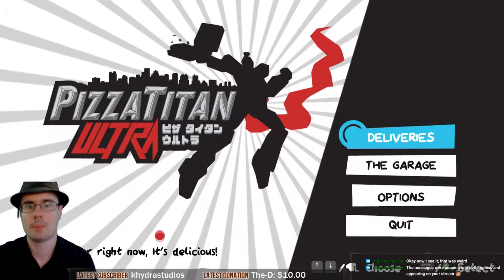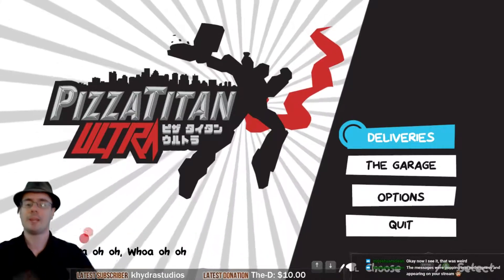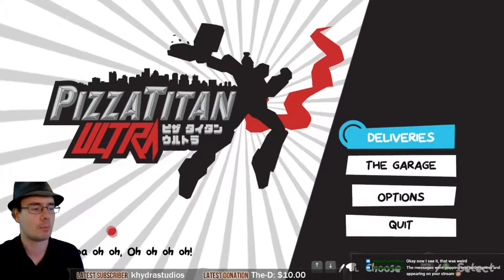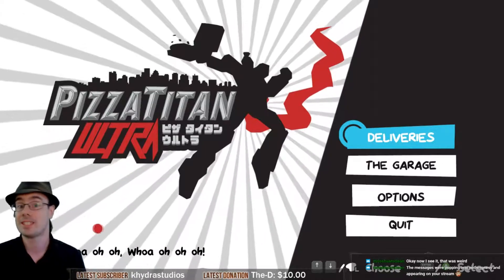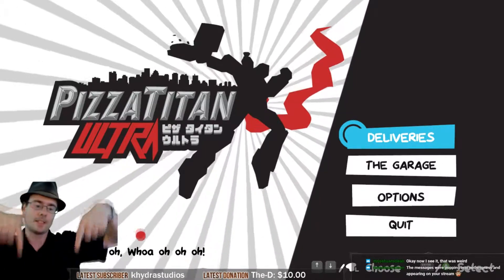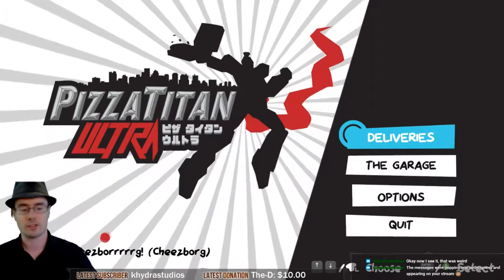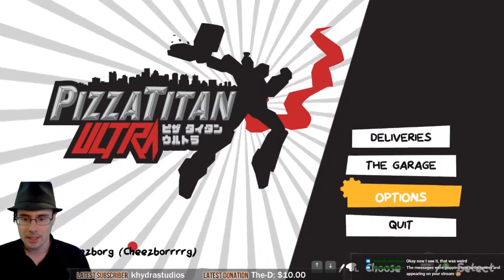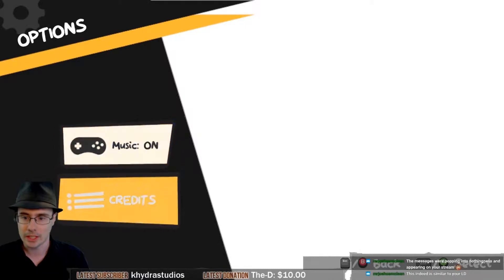Everyone, welcome to the Dragon Slumber show. Today we're playing Pizza Titan Ultra, a game by developer Breakfall, released on April 25th, 2018, with a price of $15, available on Steam right now — the link is in the description below. We're gonna start off with, sadly, a bit of a negative thing.